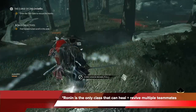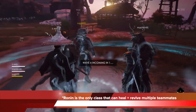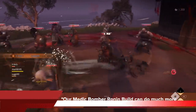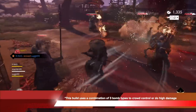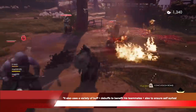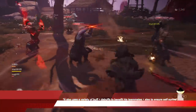Ronin is the only class in the game that can heal and revive multiple teammates, so it is essentially a healer and you might feel like you have to be passive. But that's not true. Our Medic Bomber Ronin build can do much more than just heal. This build uses a combination of bomb types to crowd control or do high damage to large groups, and also has a variety of buffs and debuffs to benefit teammates and ensure self-survival.